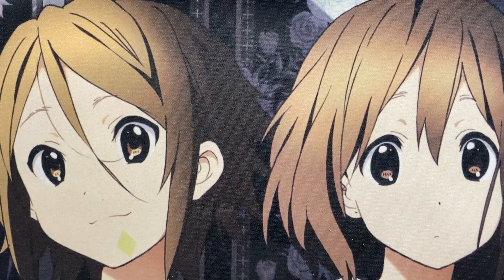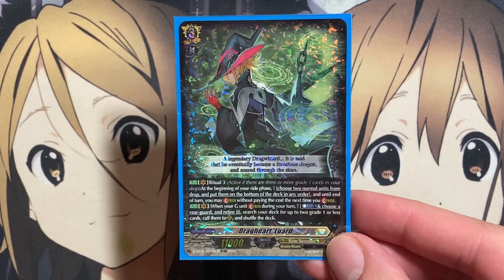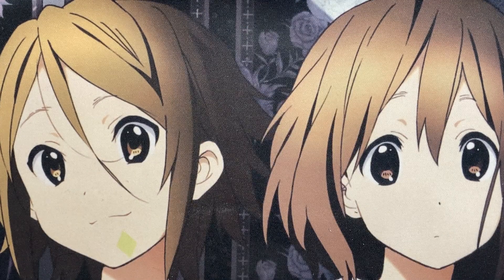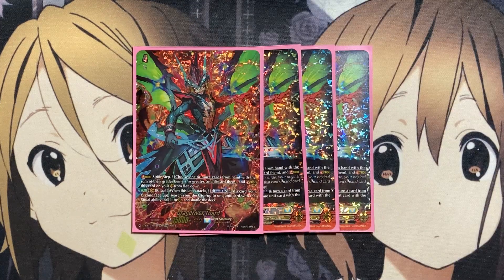Let's start off with the actual Strides themselves. Being a Stride deck set, you can Stride onto your Grade 3 Vanguard, Drag Heart Luard, with your many different Strides. For our first one, we're running four copies of Drag Driver Luard. On the Stride step, choose one or more cards from your hand with the sum total of their grades being 3 or greater, discard them, and Stride this card onto your Vanguard from face down. On the Vanguard Circle at Ritual 3, when this unit attacks, turn a card from your G-zone face up, search your deck for up to one unit card with the Ritual ability, call it to rear, and shuffle the deck.